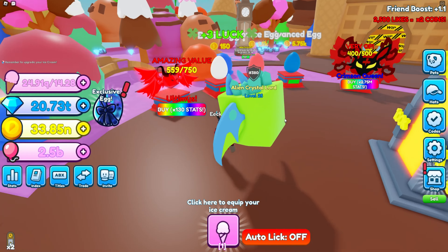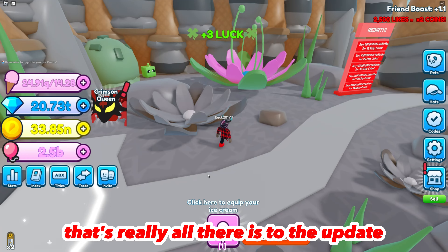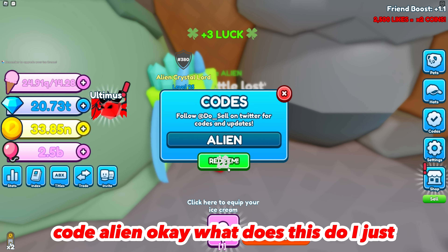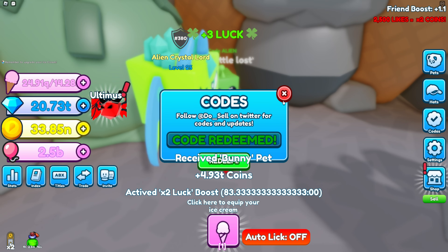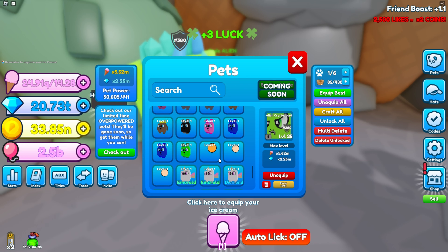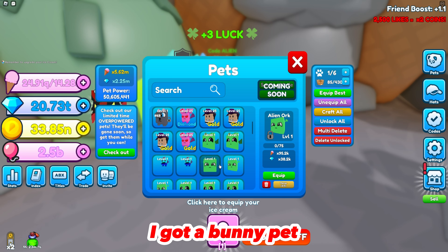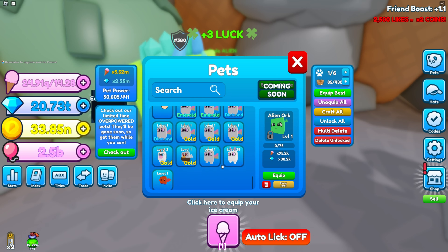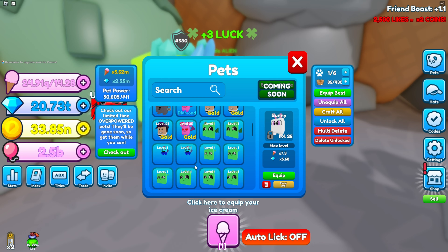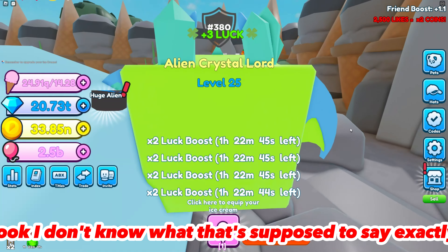That's really all there is to this update. There's this little guy in the corner where I can use the code "alien." I used it and got a bunny pet — it worked, so that's cool. That's really all there is to the update.